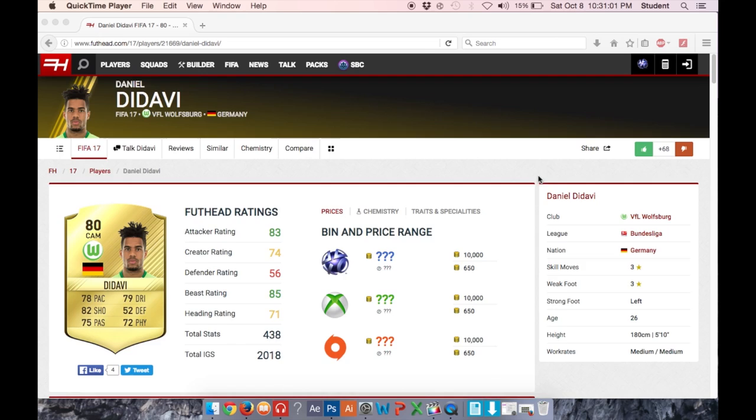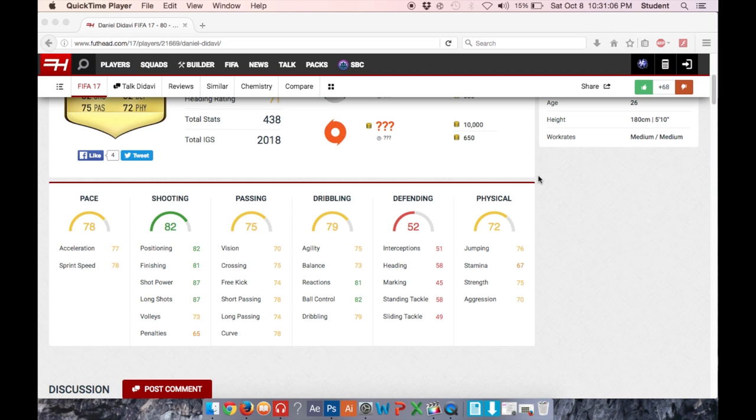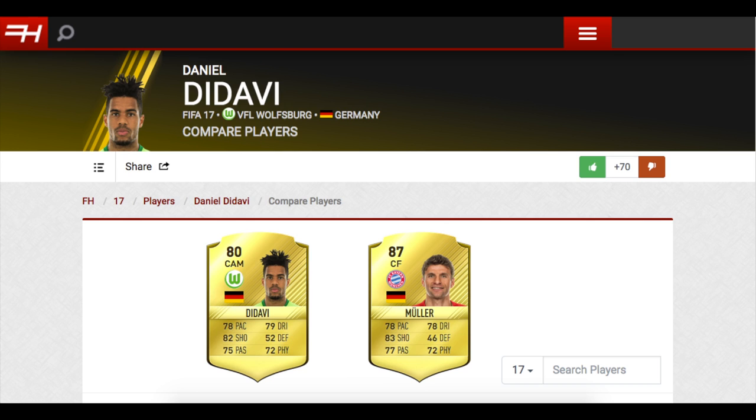Today I have for you guys what I believe to be the cheap Thomas Muller. His name is Daniel Dadavi and he goes for around 1k. And he really is the cheap Muller — I mean look at his stats, they're nearly identical. Let's take a look at both their stats.